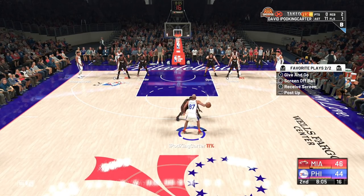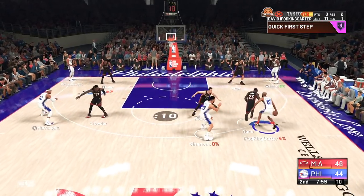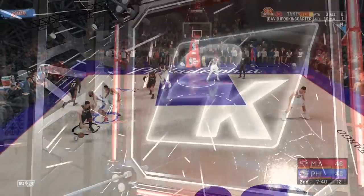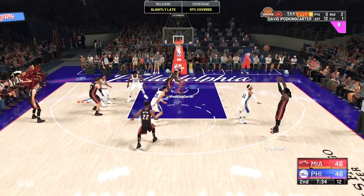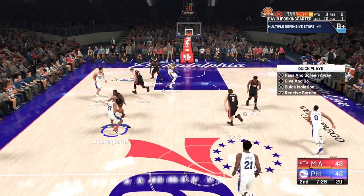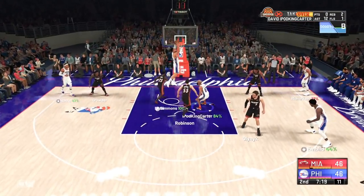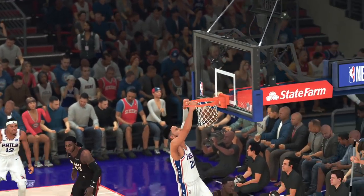You can literally call the same screen and roll with one player all game if you want. As you just saw right there with me and Ben Simmons — Ben Simmons is not a power forward, he is not a center. What you have to do is bring up the play-call menu, call for positional play calling, and hold the button for whatever player you want to throw the lob to. In my case it was Ben Simmons, which is Square. After you call isolation, call positional play calling, bring Ben Simmons or whatever slasher you have that is fast, cuts well, and makes the right read — then throw that lob.